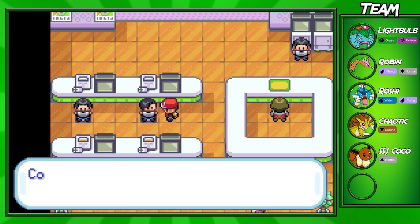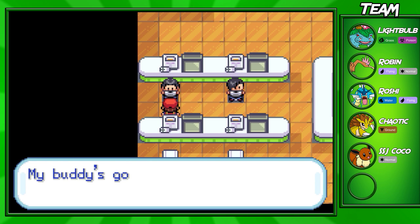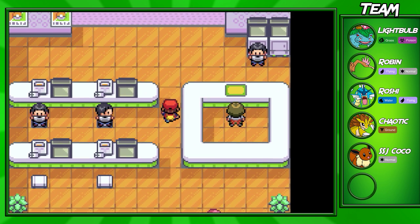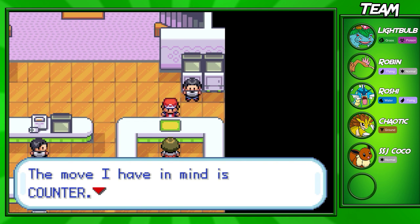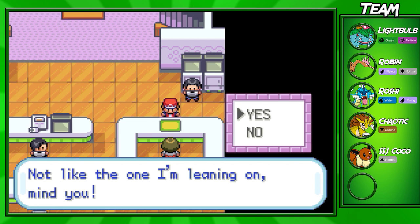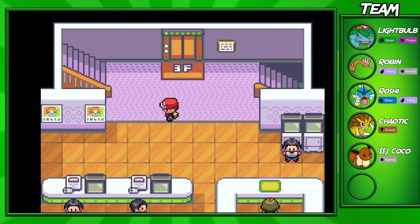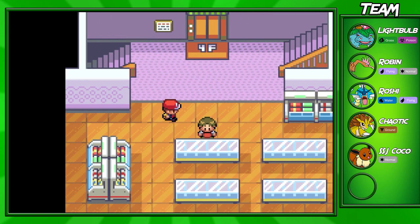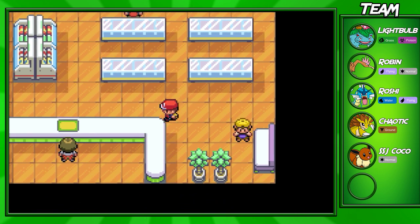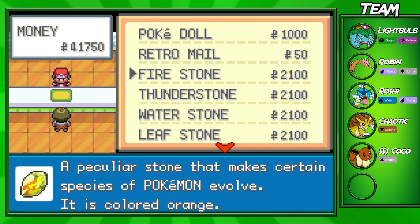One of these guys will actually show you a move and teach it to one of your Pokemon — Counter, to be more specific. It looks like the guy at the table over here is actually going to be able to teach your Pokemon Counter. Counter is pretty much a move where, if the opposing Pokemon hits your Pokemon, you take no damage, but the other Pokemon takes double the damage — which is a super useful move, actually.